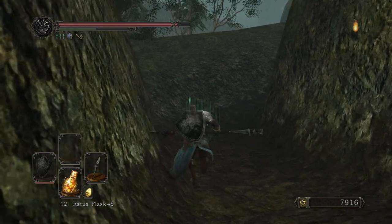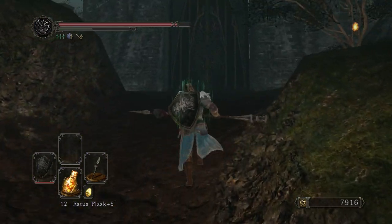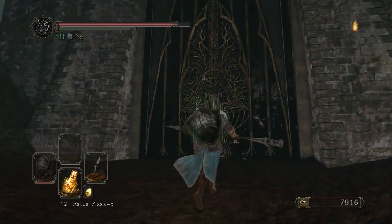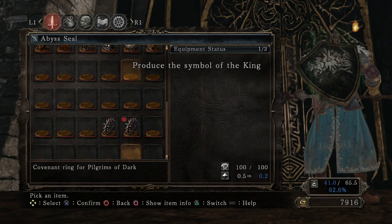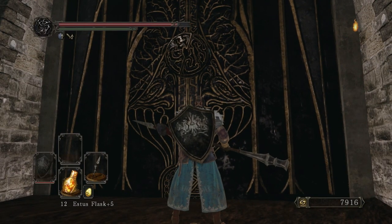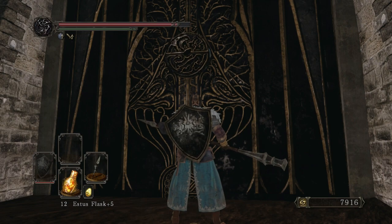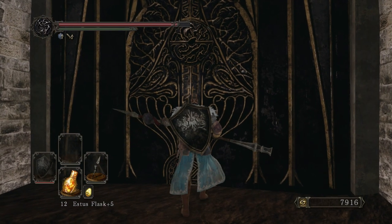Make sure you have the King's Ring equipped, and then you'll be able to open this door. This door automatically opens when you have the King's Ring equipped — it says 'Produce the symbol of the King.' Once you do, it opens up. And then once the door is open, you can take off the King's Ring and replace it with whatever you had.